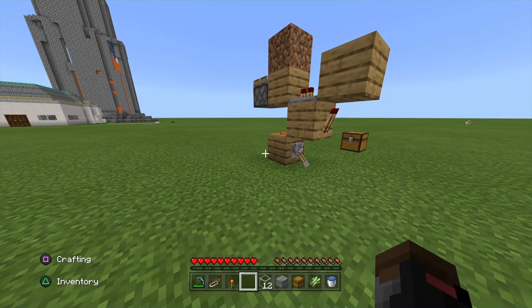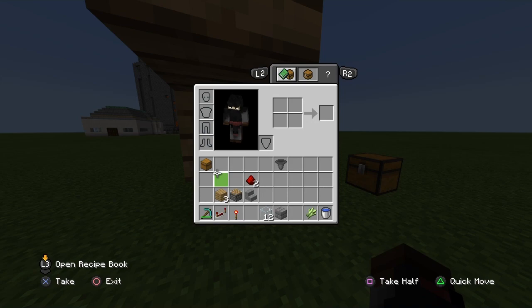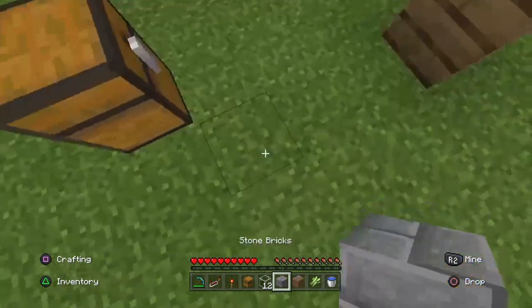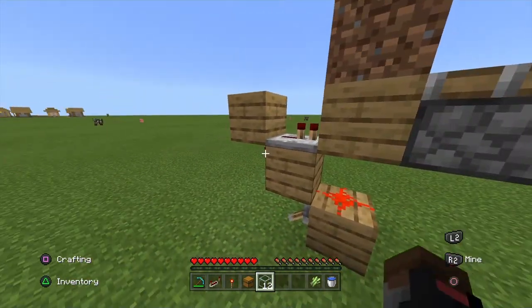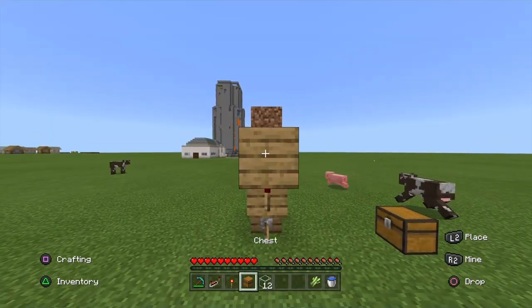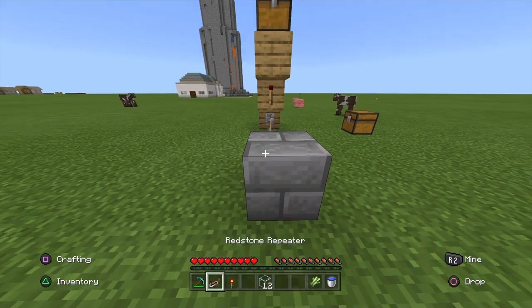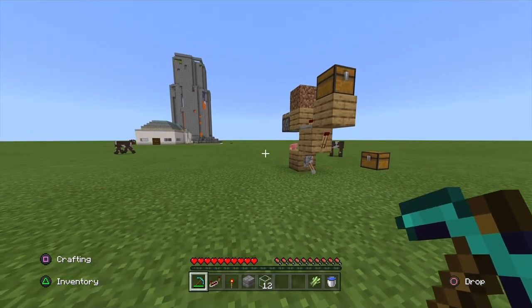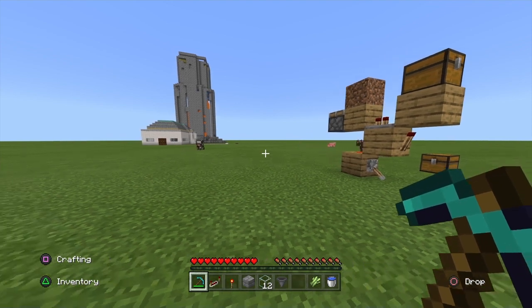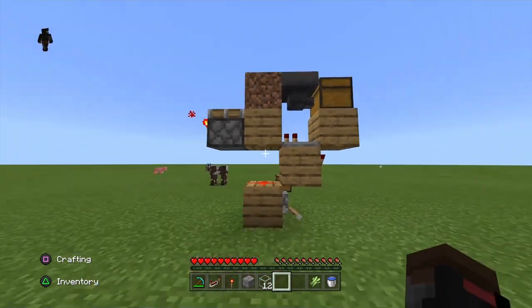That'll be annoying you the whole game otherwise. So what you want to do now is get your chest — okay, I'm going to have to use this, so bang. Then break this. You have to be on the floor. Go like that, as you can see. Break this, then you want to get your hopper from your inventory and put it in the back of this. It should look like this.